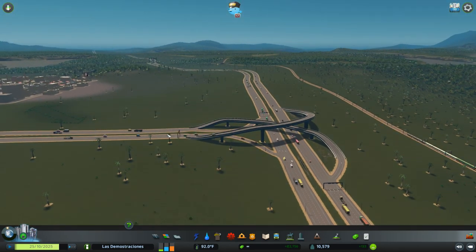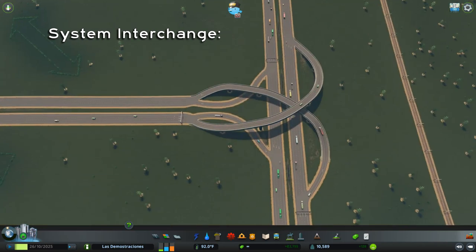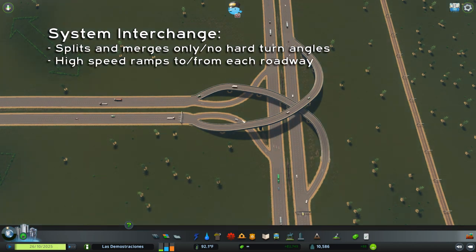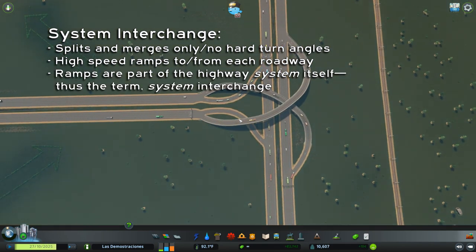Right here we have what they call a system interchange, which means it's highway to highway. That means there's no stopping — it's all merges, no crossings. Every interchange is going to make sure traffic can move in any direction it needs to go. In our case, we want to make sure that traffic coming in and out of our city is able to go both directions on this highway, since that's the only way in and out of town.